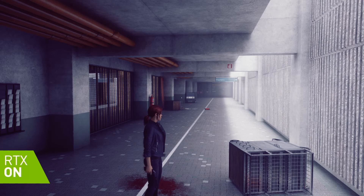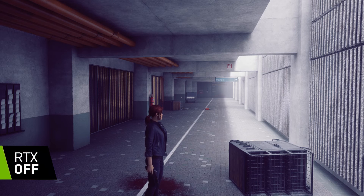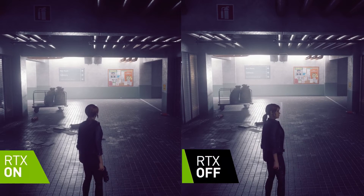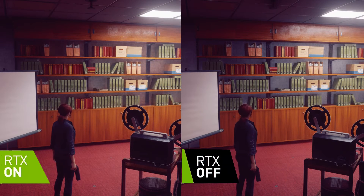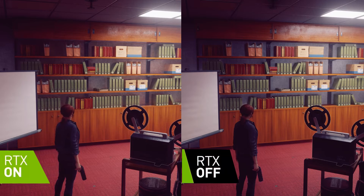Ray traced indirect diffuse lighting is a little harder to spot because the effect is more subtle than reflections. Notice in this scene with ray tracing that the texture on the wall is more lit, whereas in the non-ray-traced scene the color of the wall texture appears more even. In dark corridors it's almost impossible to spot, so it's easiest when the scene is more lit — like in this meeting room where it appears brighter in the ray traced scene and you can see the difference between the wooden covered doors.